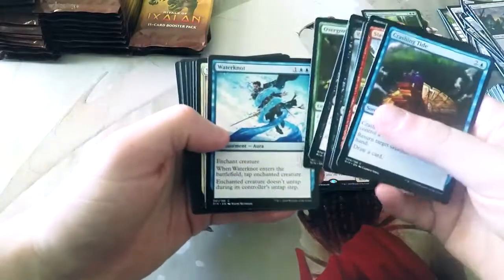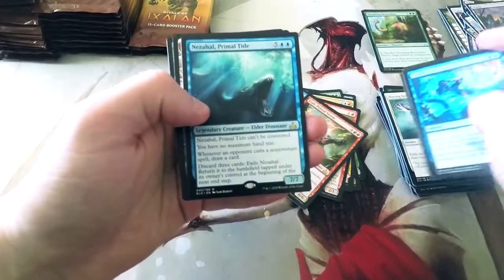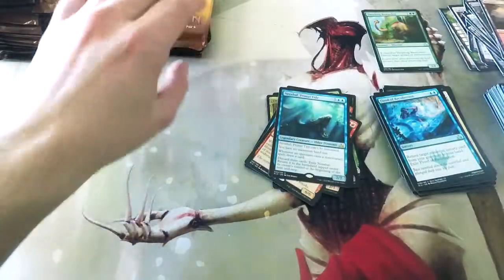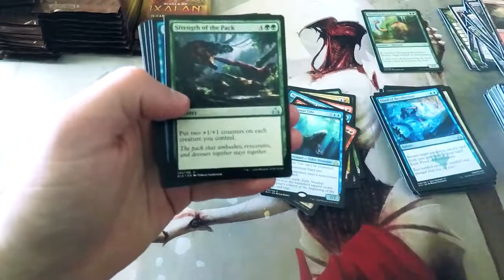The flavor in this set really is what makes it for me. I don't think the cards are all that exciting — a few of them are — but really it's just the art and the lore. We got two of the Primal Tide almost back-to-back, which is interesting. Primal Calamity is awesome — super sweet. They used him in the Command Zone podcast for the last game nights, and it was awesome. He is super, super good.